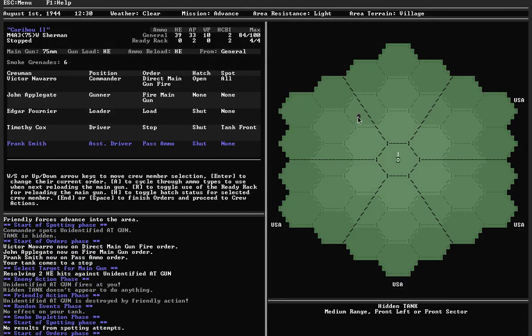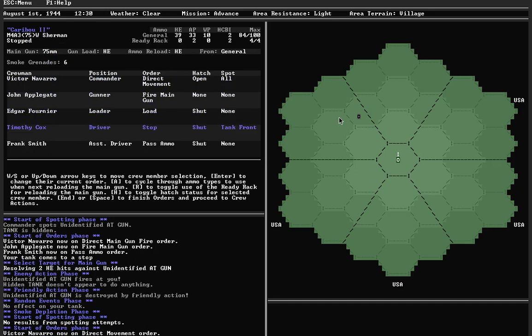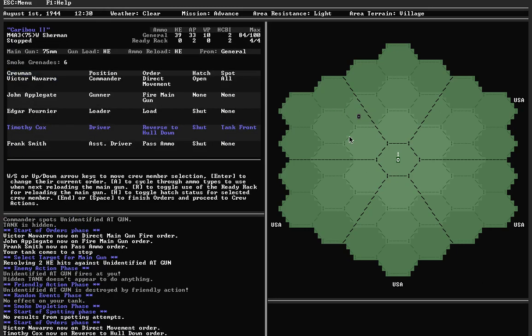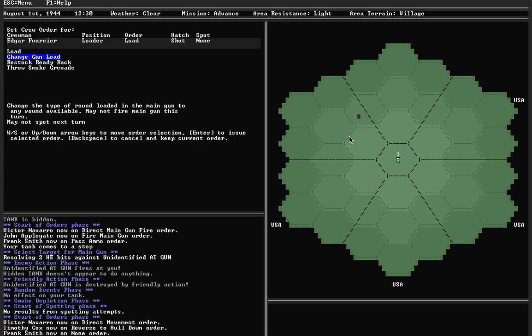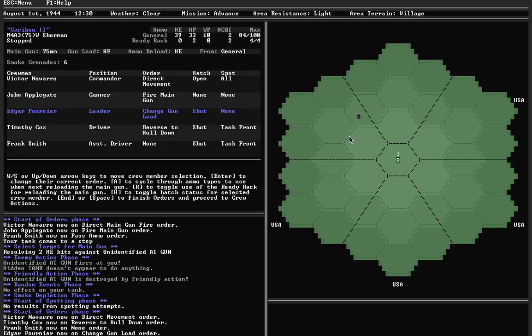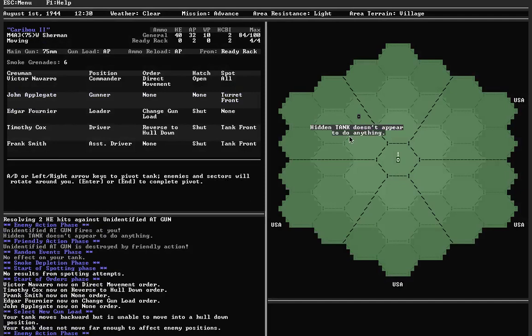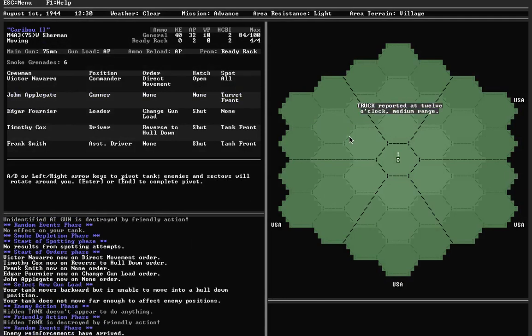At this point all that's left is a hidden tank. It's going to stay hidden, which means I can't attack it and it can't attack me until one of us moves. I'll get the commander to direct movement and order the driver to go forward. Actually, let's reverse to hull-down — if I go forward it might end up on my side. Whereas right now it's about 50-50 whether the shot comes from the side or the front. So reverse to hull-down, change the gun load to AP, and reload AP from the ready rack. Hidden tank was destroyed by friendly action. Now we've got a truck — trucks are no worries, not much they can do to a tank like me.